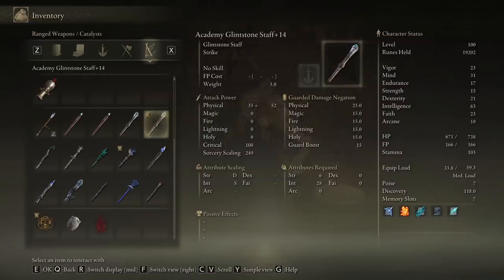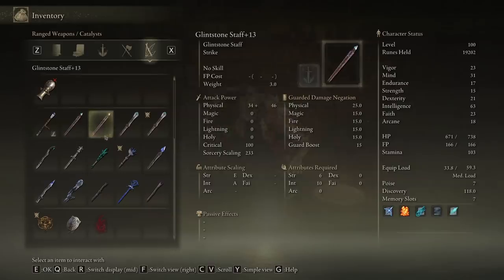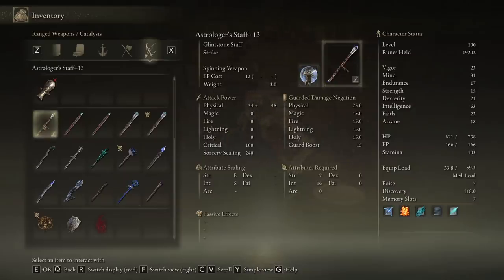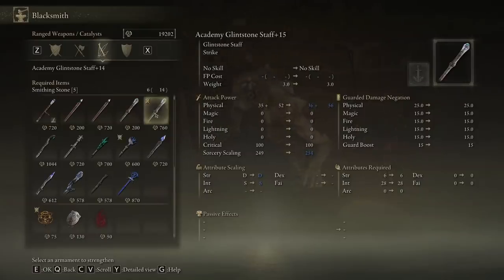Your next best staff is actually the one you start with — the Astrologer Staff, if you chose the Astrologer class. It's sitting at 240, and nearly all the other staffs don't match up to it. The Astrologer Staff is actually really good, and if we upgrade it again it'll be at 245, trailing just behind the Academy Glinstone Staff.